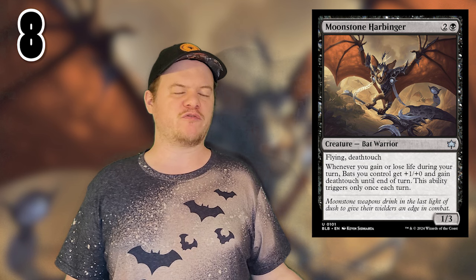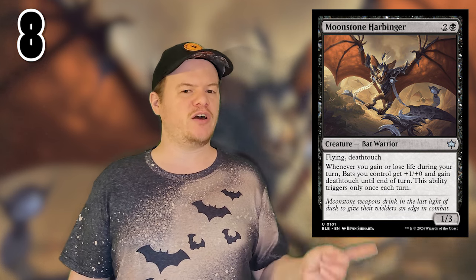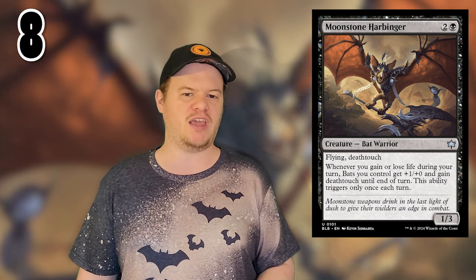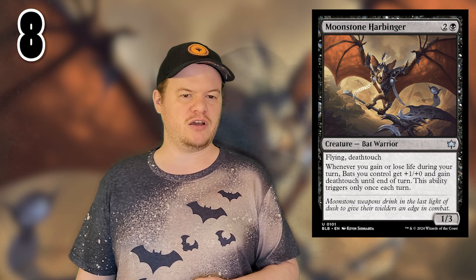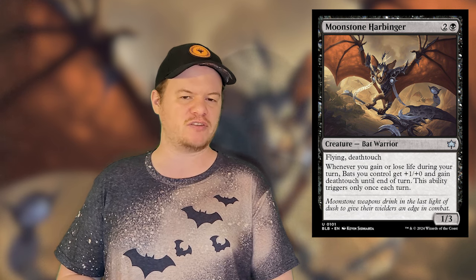Number 8 is Moonstone Harbinger. For 2 generic and a black mana, you get a 1/3 bat warrior with flying, and whenever you gain or lose life during your turn, bats you control get +1/+0 and deathtouch. You can only activate this ability once per turn. It is also an uncommon, which means it can be a Pauper commander — something you might even be able to build around. The flavor text reads: 'Moonstone weapons drink in the last light of dusk, to give their wielder an edge in combat.' Presumably this warrior is just arming everyone — since he's a warrior — like 'Here, take this axe!' And all the other bats are like 'Cool!' and then they just mow over everything because they have deathtouch and nobody's going to want to block that.